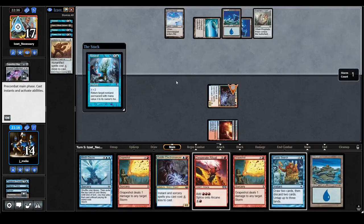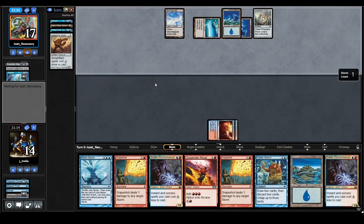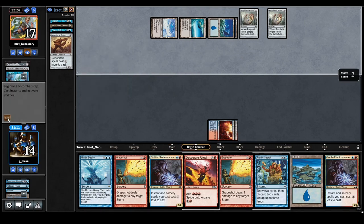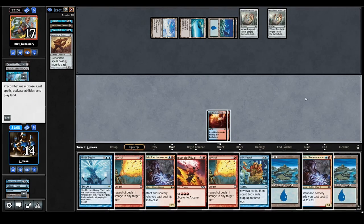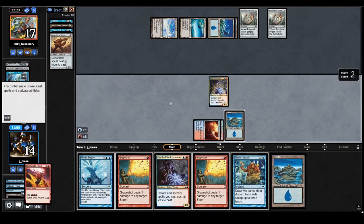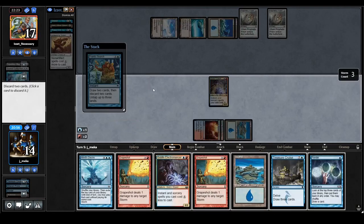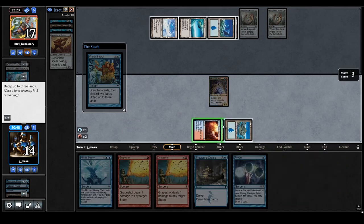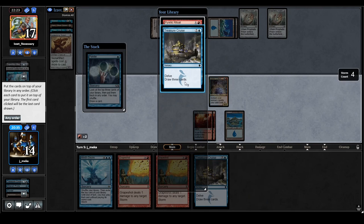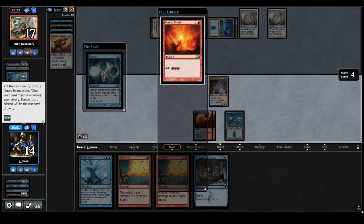They're going to main-phase Repeal, then hold Power Sink — that changes things up. They tap up for the Prism; it's not a huge deal because I already have everything I need in my hand. I'll play this land, play the Electromancer first, replay it — ritual, go for the Frantic Search using the red mana. There's a Treasure Cruise — that's really good. I'll get rid of the Electromancer. There's another ritual — not bad. I only have like two blue mana.